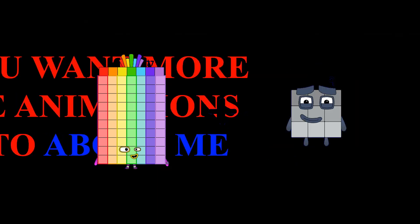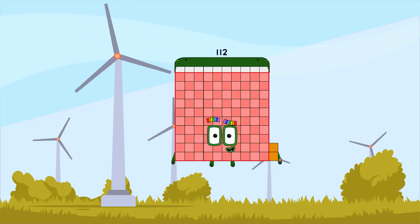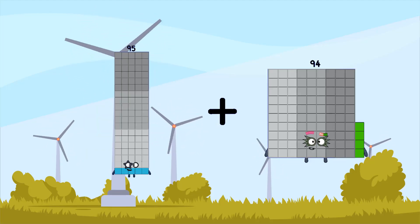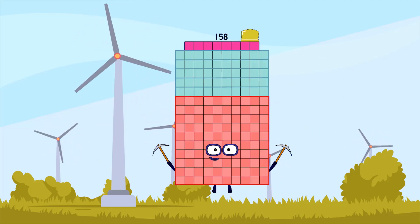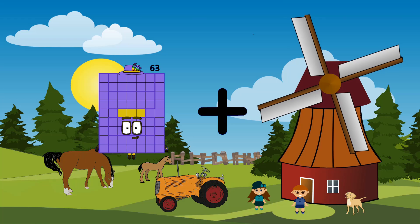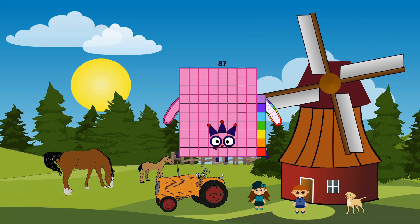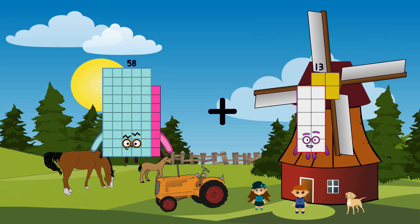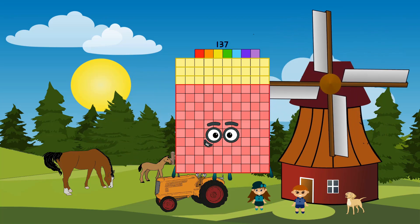77 plus 35 equals 116. 95 plus 63 equals 158. 63 plus 24 equals 87. 58 plus 79 equals 137.